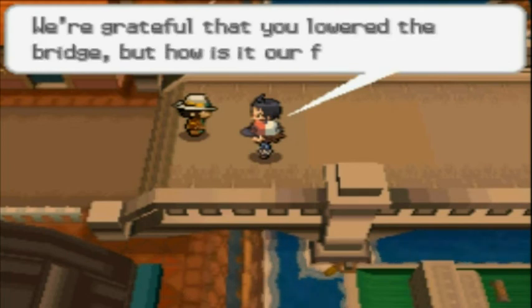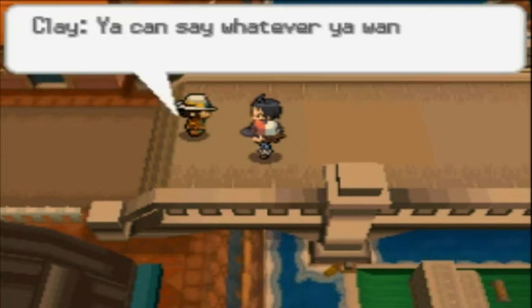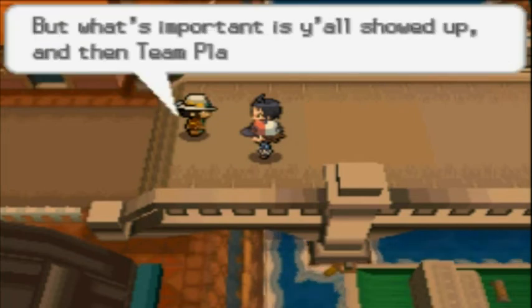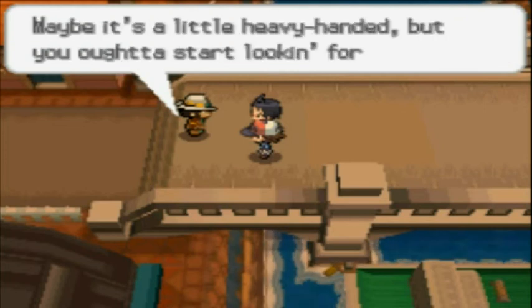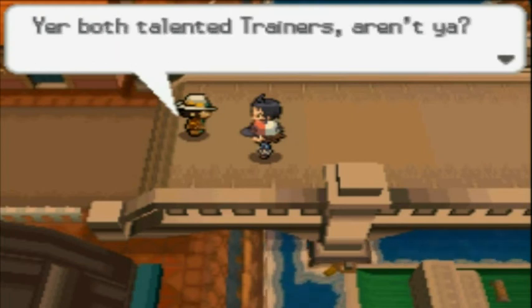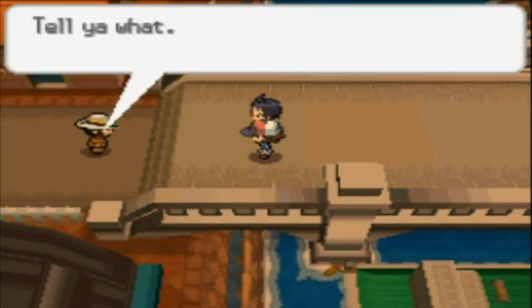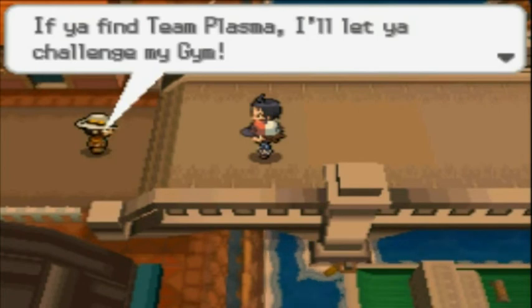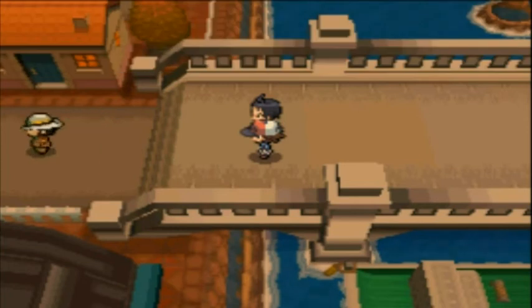You're grateful that we lowered the bridge, but it's our fault that they escaped. Anyway, this is Clay — he's the gym leader at Driftveil City, and he kind of wants us to look for Team Plasma because they escaped. If you find Team Plasma, I'll let you challenge my gym. Life's all about give and take.